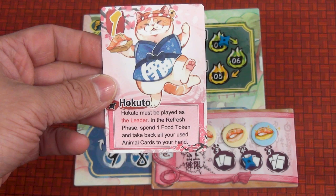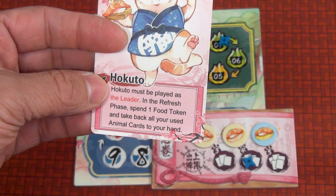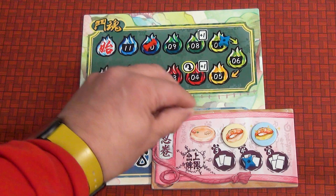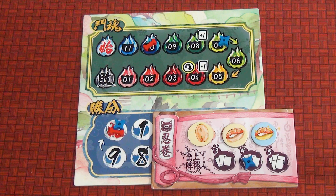To do that, you pick up and play the chef card as your leader. For the Ninja Cats, that's Hakuto — Hakuto must be played as the leader. In the refresh phase, spend one food token and take back all your used animal cards to your hand. You have three different food tokens, plus a delicacy token that comes into play at various times. You flip the food token over into the eaten side, then draw all your cards back. You can only do this a maximum of three times, as you only have three food tokens.